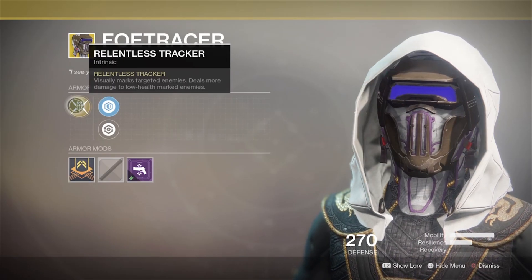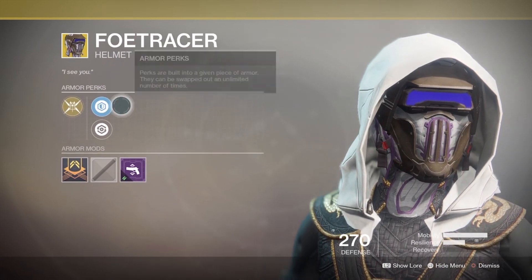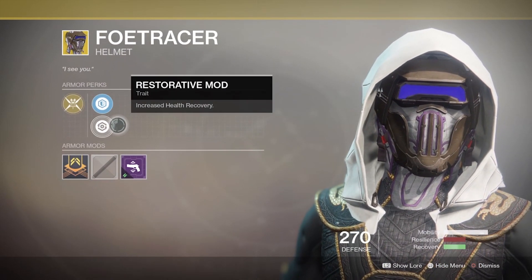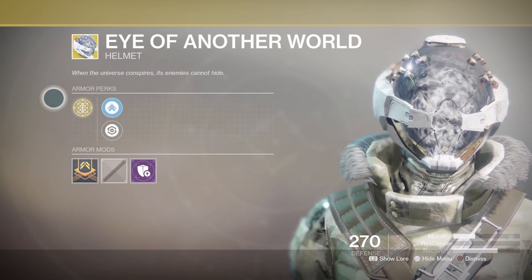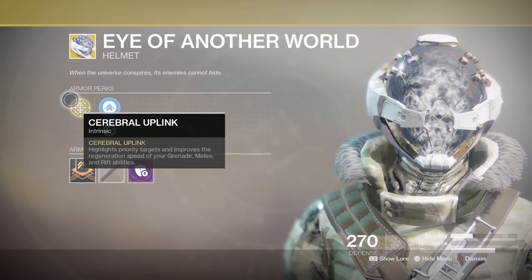Hunters get Foe Tracer, which marks enemies you target and gives you a damage boost to low health enemies, and Warlocks get Eye of Another World, which highlights priority targets and improves the regeneration speed of your grenade, melee and rift abilities.